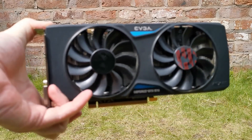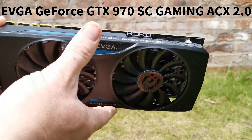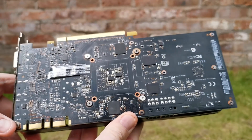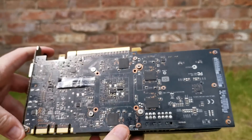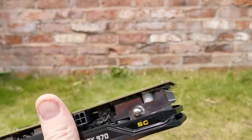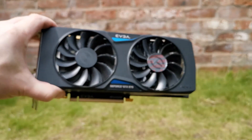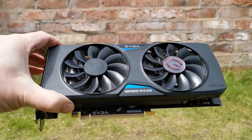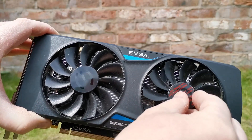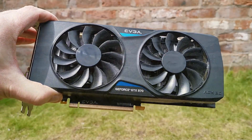GTX 970 — this is my 4GB EVGA GeForce GTX 970 SC Gaming ACX 2.0. It was a buy-it-now option on eBay at £81.95, and not only has it been repasted by the seller, it's also had one of its memory modules replaced due to the previous one causing artefacts. It came with a 3-month warranty. The 970 is not officially supported in the last Nvidia drivers, but as it's of the same generation as the 960, a few tweaks can be made to the drivers to include it.